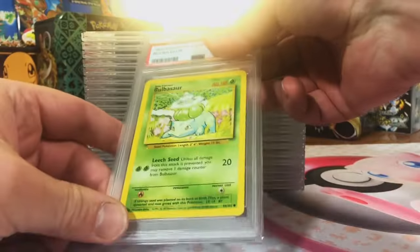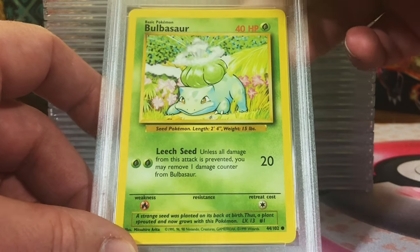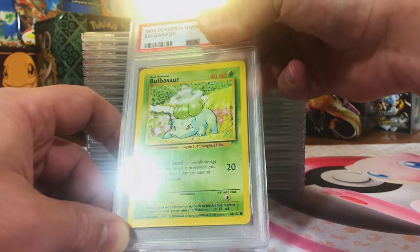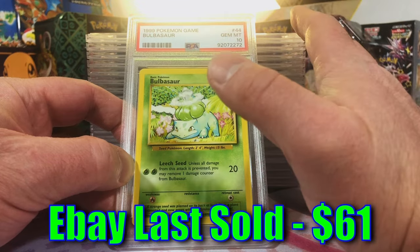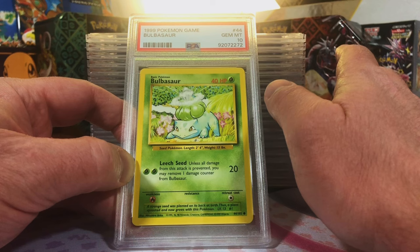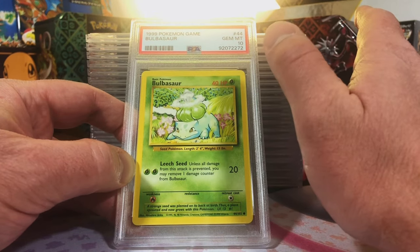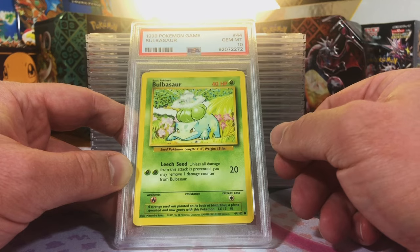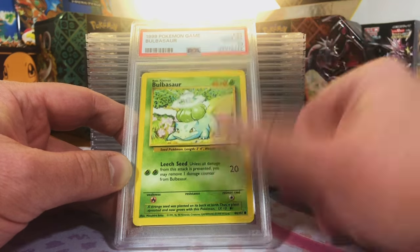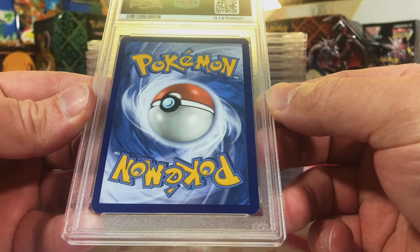Let's just go for the gold. We start off with a vintage Bulbasaur common, Base Set Unlimited. This is definitely a 9 for sure. A lot of you might be saying it's just a common card, but this is the original set that started it all — and it's a Bulbasaur. We start off with a PSA 10 Bulbasaur, people. You can't make this stuff up. This is nuts.